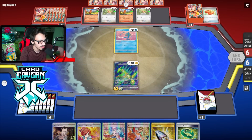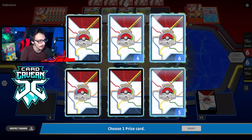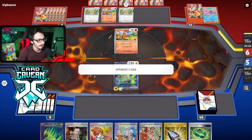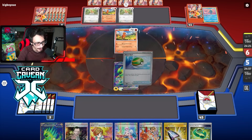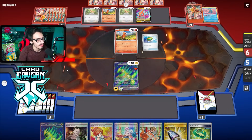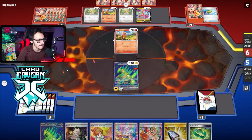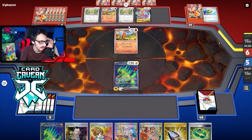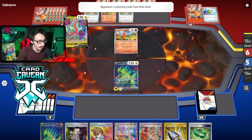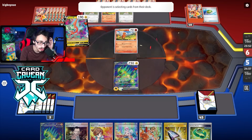Just going to knock them out. They don't have an energy attached - we want to hold on boss until they play an energy or something. We'll just KO them here. Maybe could have played Arven, but I'm fine. We want to make them not want to Iono me. They could Unfair Stamp me - maybe I could have gotten rid of the Vacuum and grabbed an Iron Thorns. They don't want to bench any Thorns. Let's see what they do.